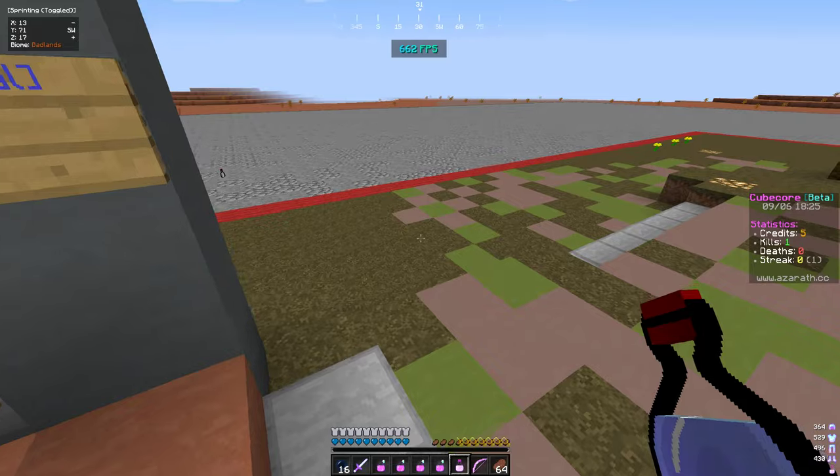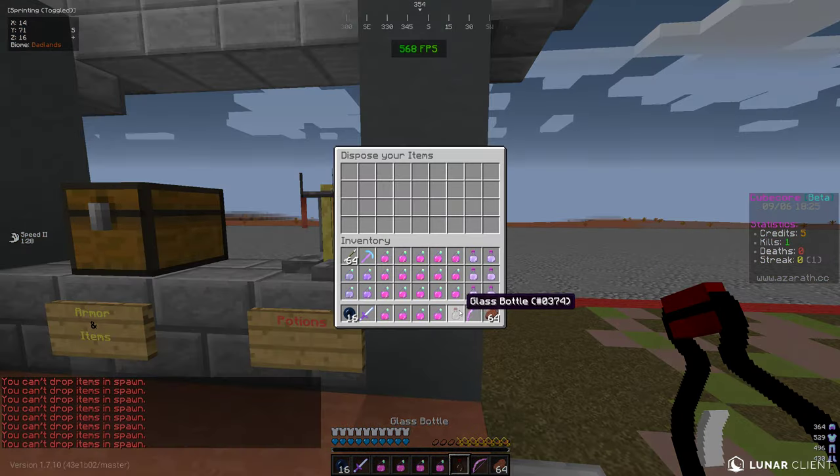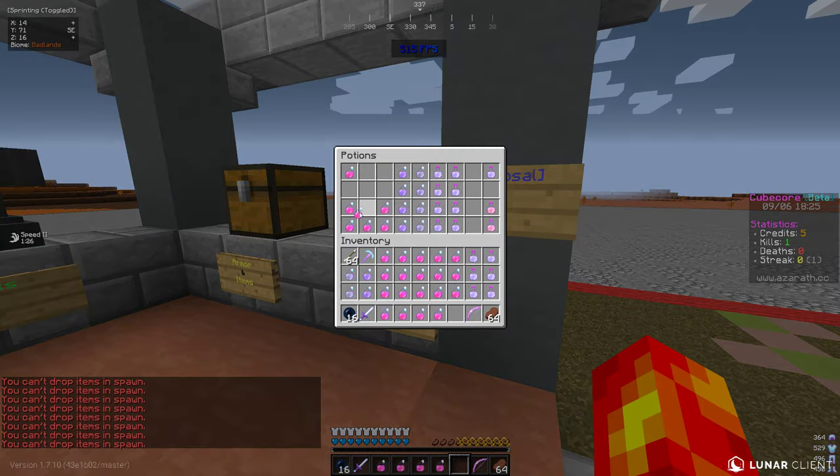With the disposal, you can't drop items in spawn. Say you were to use your speed — you would then have to put it in a disposal to get rid of it, or just go out of spawn and do that.